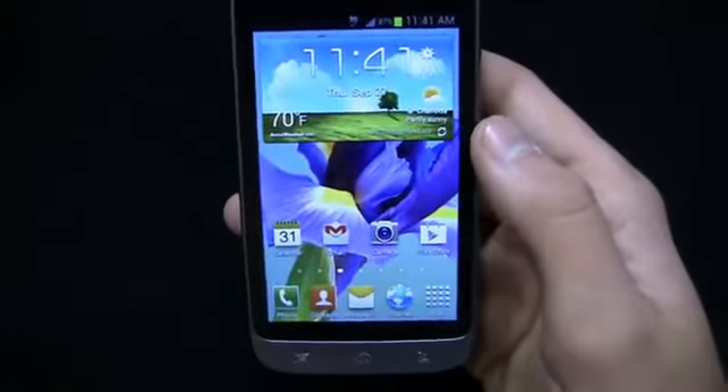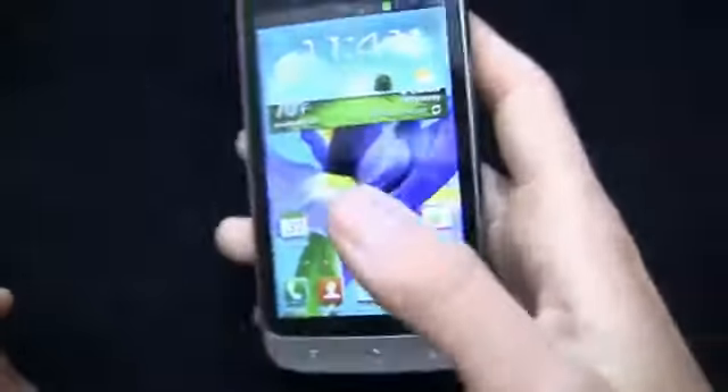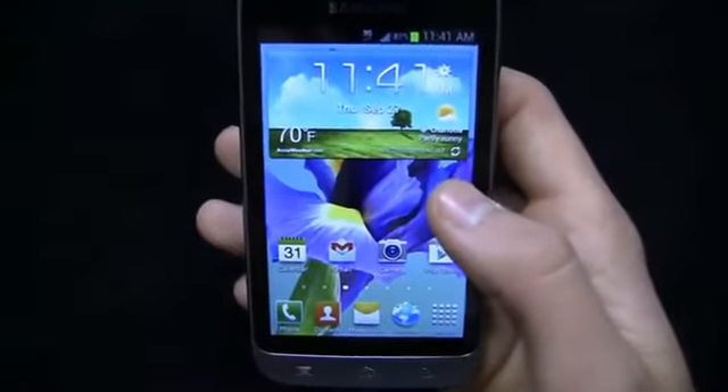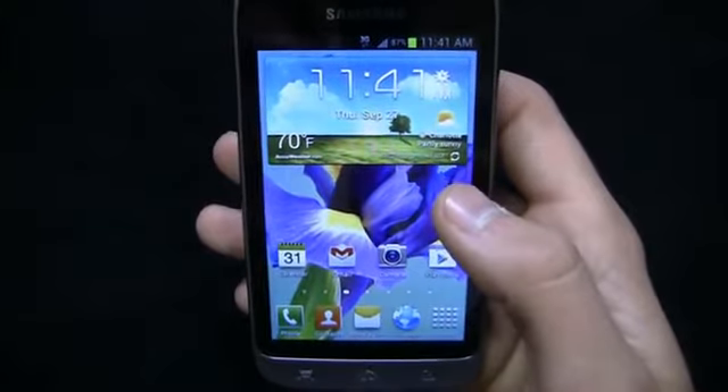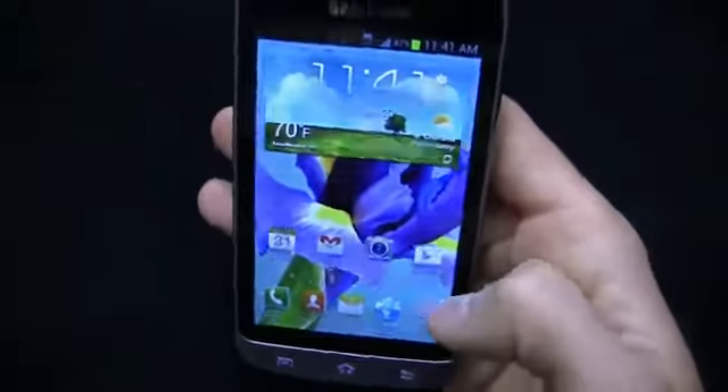There are a lot of variables here. The Droid RAZR M at $99 on Verizon does have a little bit of a better camera — an 8 megapixel camera that takes better pictures as a whole based on my testing. Let's take a look at the speed test as well.